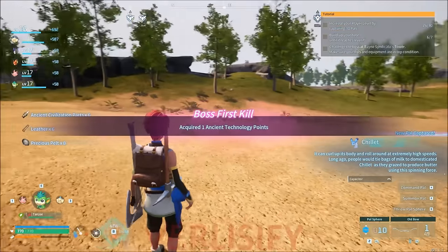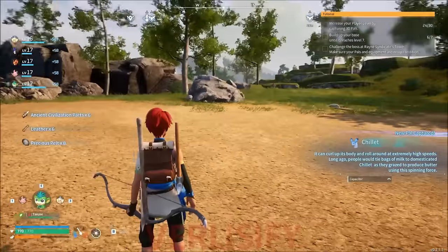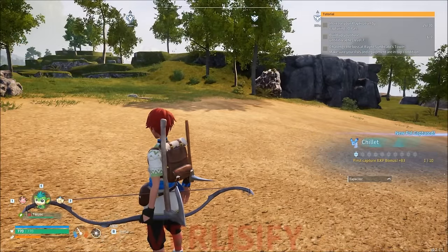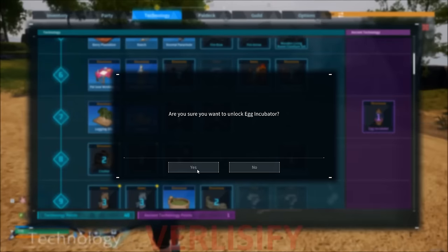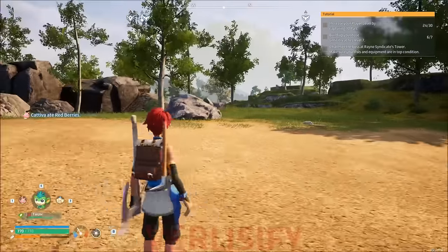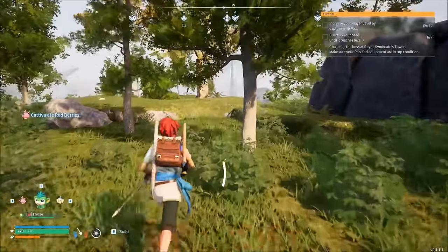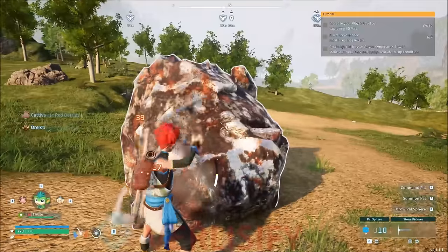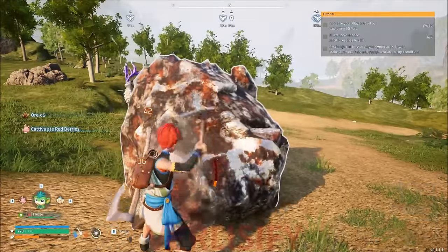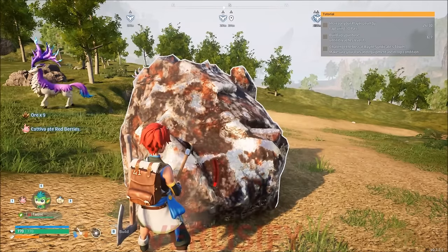You can get your first boss kill or take out higher level stronger pals that easily. It is really inaccurate, so it needs to be point blank — just do that. That also gives you your first ancient technology point, which you want to spend on the egg incubator because you've probably been seeing eggs around. Always pick those up because it's just free pals and free experience. When you go out on any adventure, just fill up the rest of your inventory with ore because you are going to be making ingots nonstop.